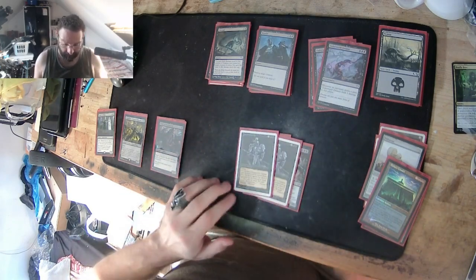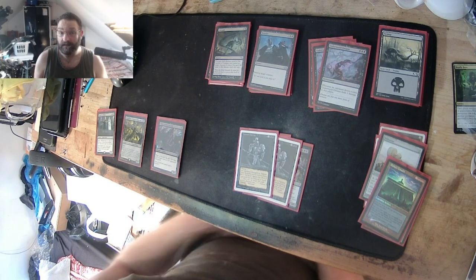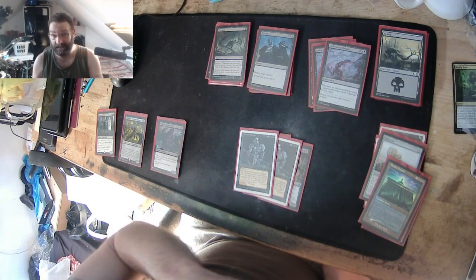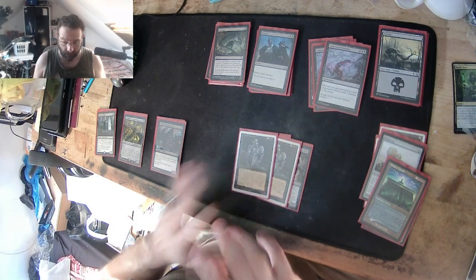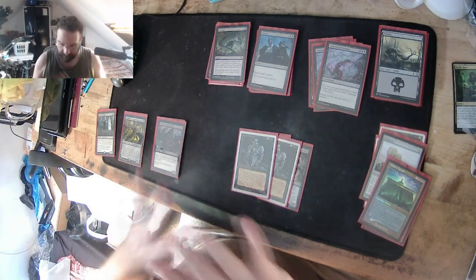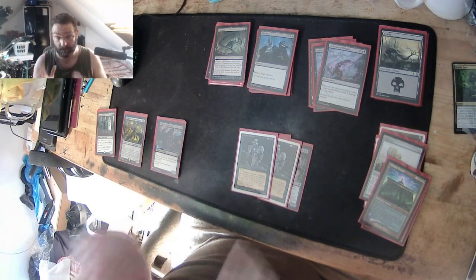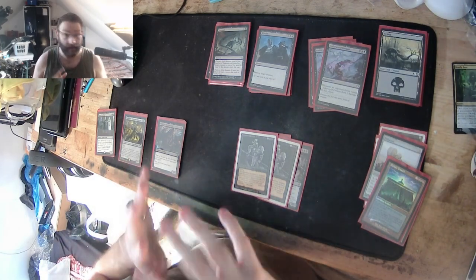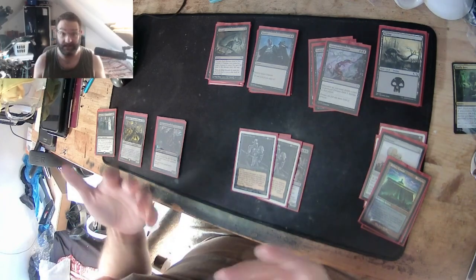We've got some Hypnotic Specters — a 2/2 for three with flying that, when it does damage to an opponent, that opponent discards a card from their hand. So that's hand removal. I do want to tweak this a little — I need to add some Duresses and some Mind Rocks, but I don't have them on hand right now. They're common cards, I should have them.